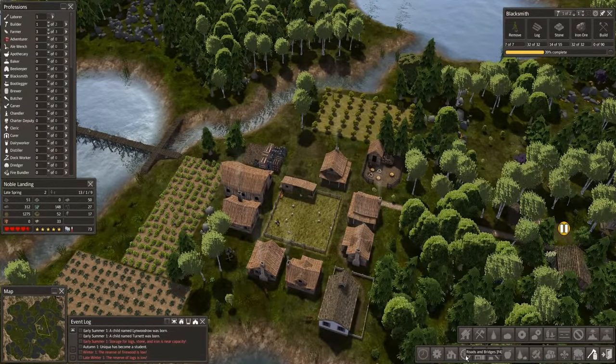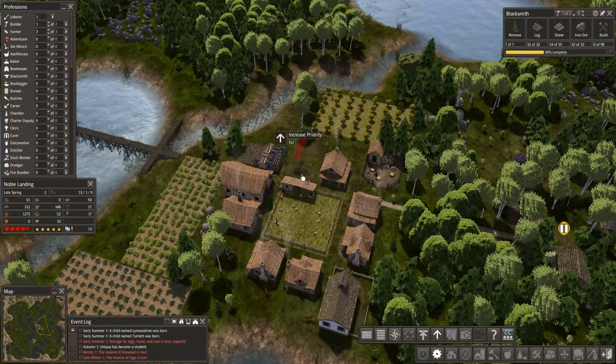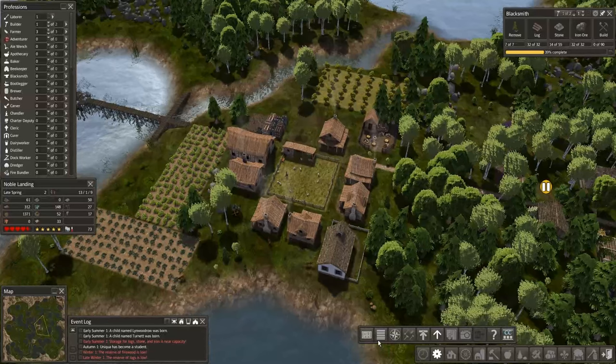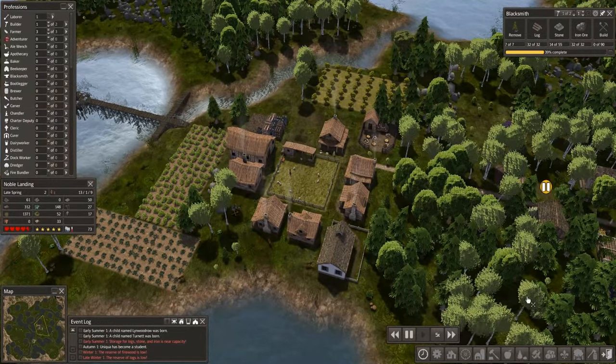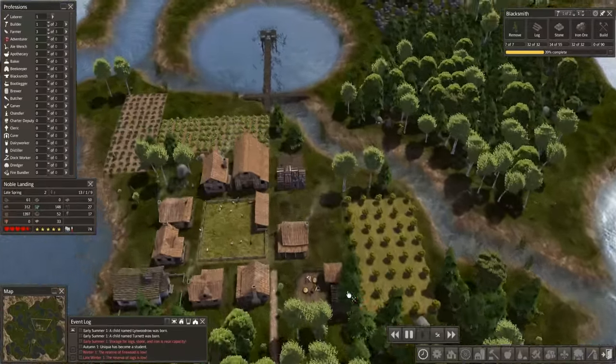So we've got to get the blacksmith going — that's our first priority. Let's both kick the speed up and prioritize this building over everything else. Take us up to five. While we're doing that, let's lay some other things out.